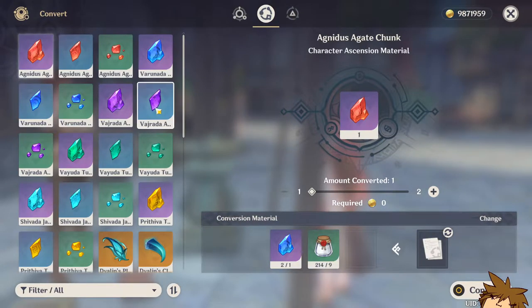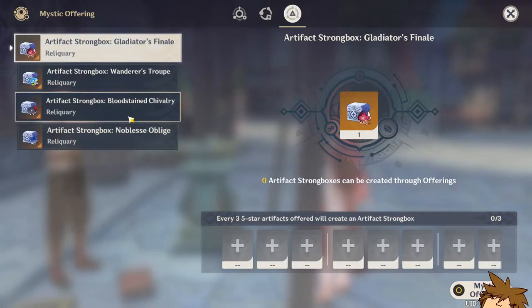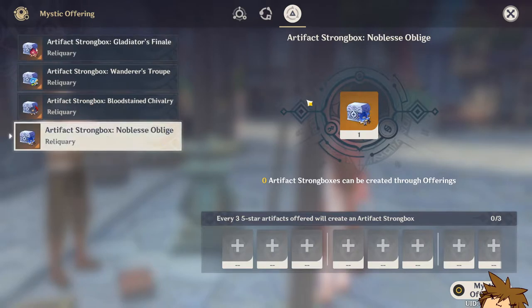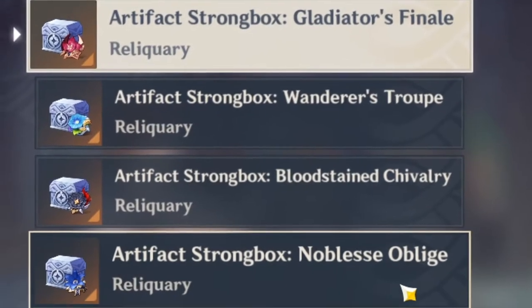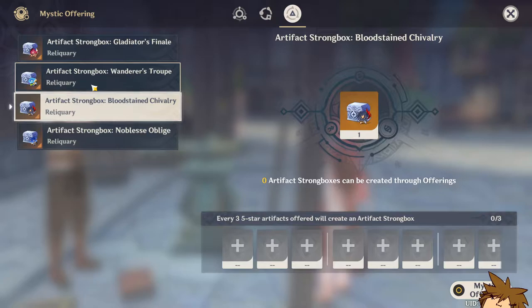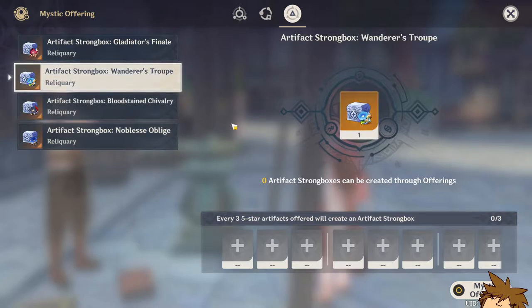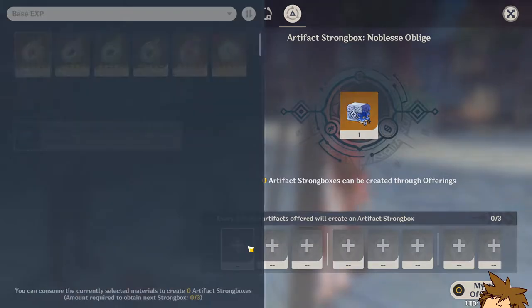The smart thing to do before we continue with the artifact strongbox is to consider your best option. Usually it would be the Gladiator's as well as the Noblesse, since this one isn't the greatest and the Wanderer's Troupe is very niche.